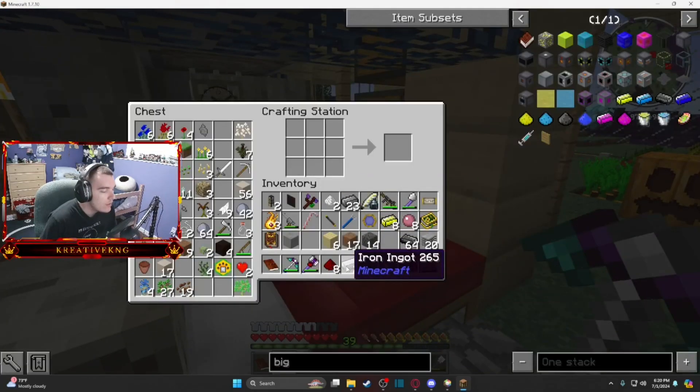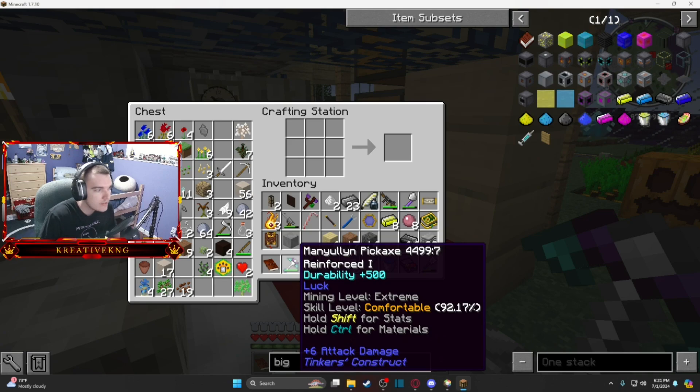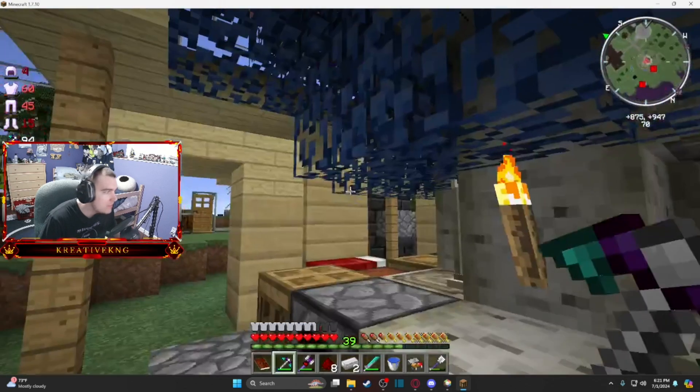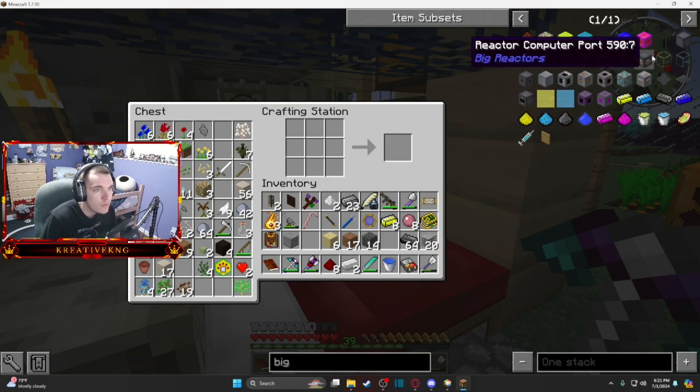If you want to go up that mining level tree, once you have a steel pickaxe you should be able to upgrade it. I took the path through ardite — ardite gives you the super diamond mining level to mine cobalt, then you mine some more ardite, mix the cobalt and ardite in the smeltery to make manyullyn. It was time consuming but I'm glad that's taken care of.